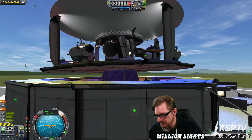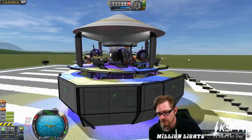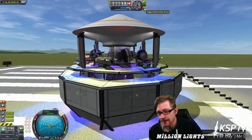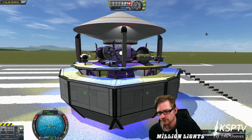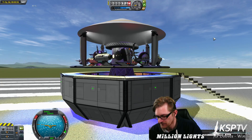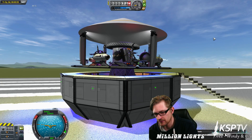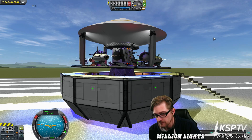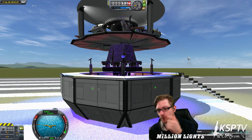Let's stop it using SAS, and using brakes. Wait for it. Wait for it. Now I'm going to extend the landing struts. There you go. It's a tilt-a-whirl. Whoa.